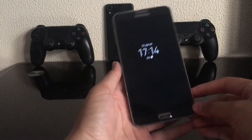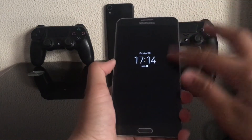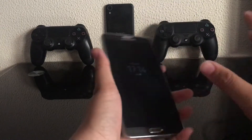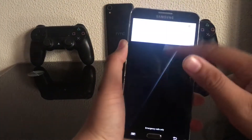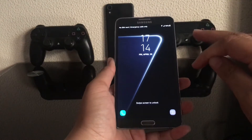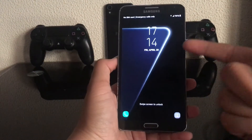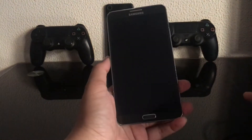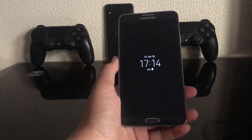So this is the Galaxy Note 3 SM-N9005 international Snapdragon variant with LTE — everything. Now this is the Galaxy SD1 ROM. This is a weird one — it's not fully S8. It has the S8 icons on the lock screen and some nice cool animations, but it's more of an S8/Note 7 hybrid.